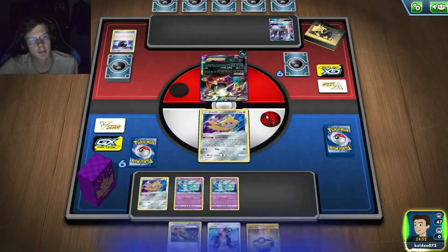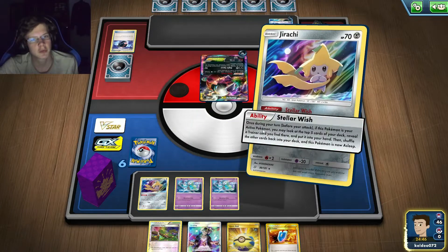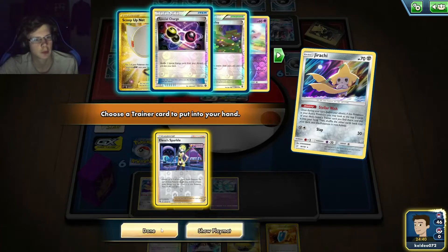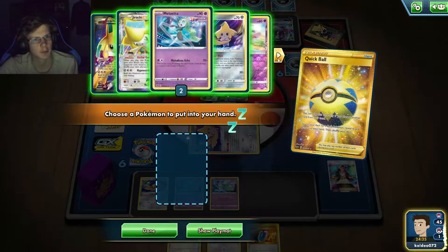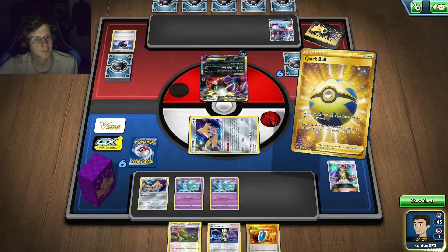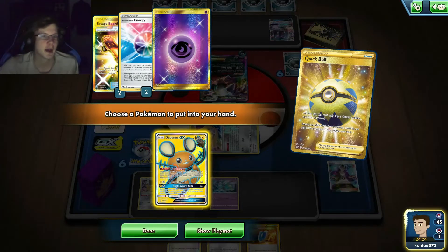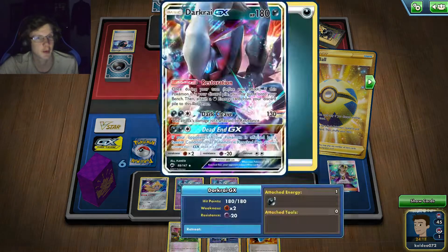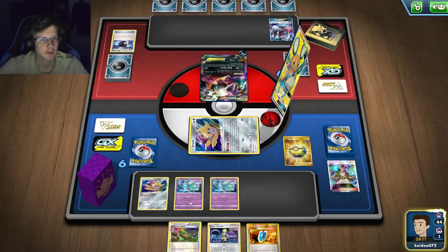I got a VS Seeker — that's not ideal. I'll just use this first and see what I get. That's exactly what I wanted. Hopefully I got Denene. If I do, I'll definitely play it. Let me check my energy. I give up, man — come on, really? Well there's no way. What the hell? Oh my God, what is this luck? I had one prized. Come on — I had that in another game on stream. How am I going to win now? I need to get a quick knockout.